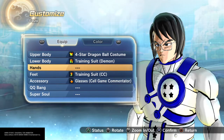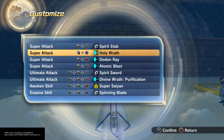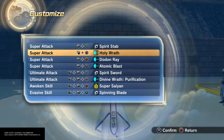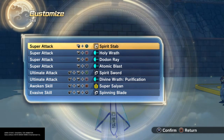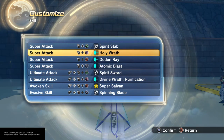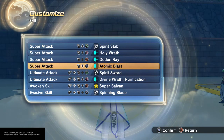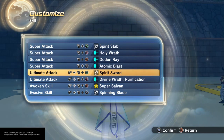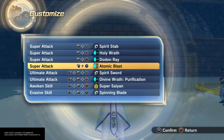For weapons, a lot of his abilities involve bow and arrow type stuff — we don't have that, but he has a shield-like thing he can hold, and I felt the symbol on the back looked like Holy Wrath. Plus he does shoot projectiles, so Spirit Stab felt great too since he does have a sword. Holy Wrath, Dodon Ray, and Atomic Blast all fit because he shoots projectiles — the stance you get into for Atomic Blast really looks like you're about to fire something. Also Spirit Sword, Divine Wrath, Purification, Spitting Blade, and Super Saiyan. You don't have to use these moves — it's really all about the build.